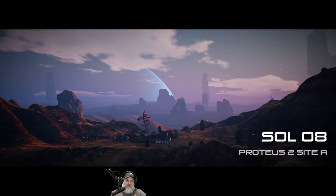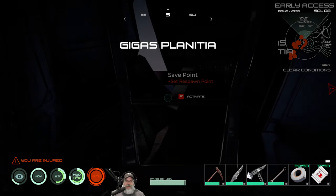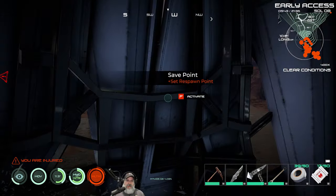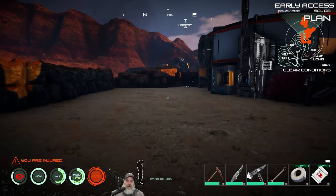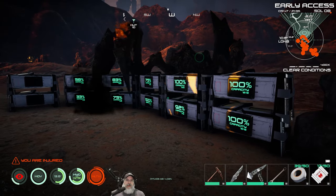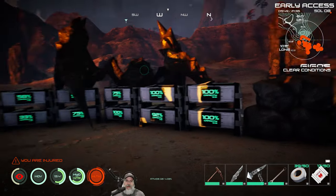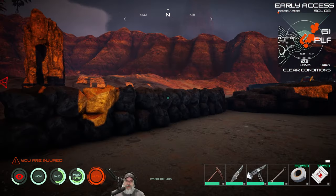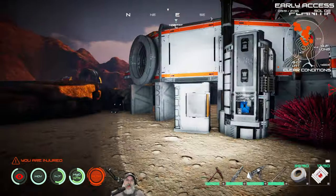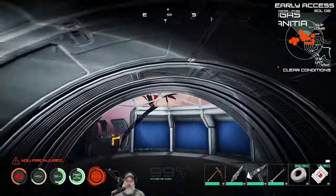Welcome back everybody to Osiris New Dawn and the awesome Discovery update. I am Old Guy Gaming, and in this episode we're going to continue upgrading the base and progressing in the game. We've got a lot of stuff to do today. Let's see here — I'm really starting to have a space problem, but we're at the point where we can start making the larger storage, the depositories.